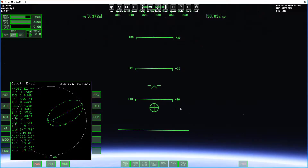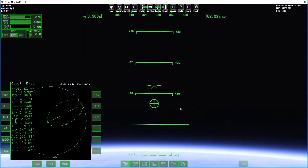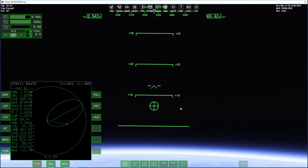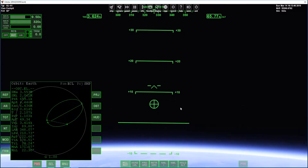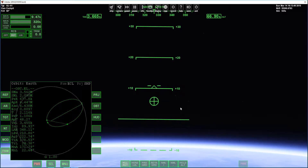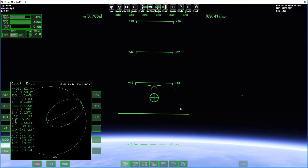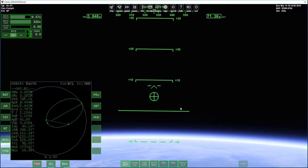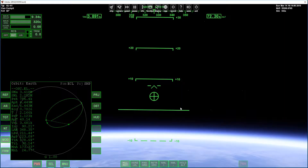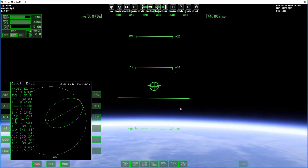When you get to about 50 kilometers, you want to use rotation to push the nose up because you need that. Up here in the sky there's no air and no wind resistance, so we need to use the rotational thrusters, which are controlled by small bursts of gas that control the vessel's rotation and orientation.